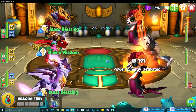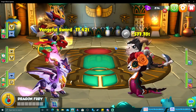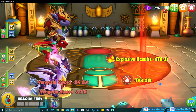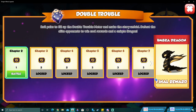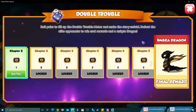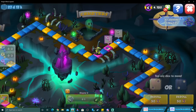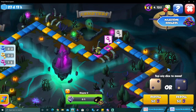The double trouble battles are balanced to your team, which can be tough if your team isn't evenly leveled. This is why having even-level dragons is important for both double trouble and the dungeon. After completing chapter one, you need another double to unlock chapter two — the more you roll, the more opportunities you have to get doubles.